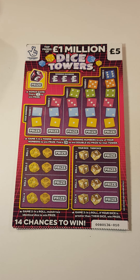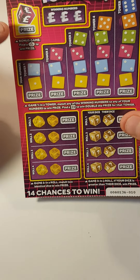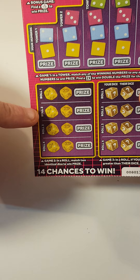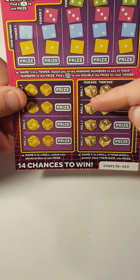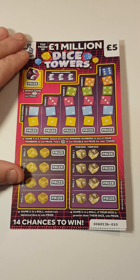Hey guys, Mr. A Scratchy. So we've got two of the dice towers - we've got card 10 and 9. We've got five fingers matching winning numbers in here. Find a 2x match, two numbers, or if our number is higher than theirs. So let's see if we get something.